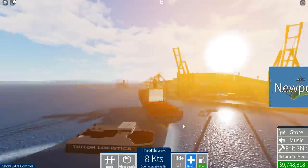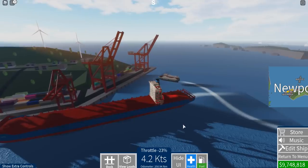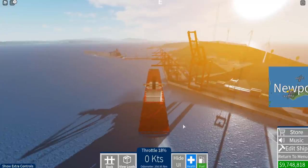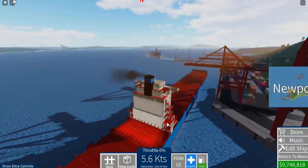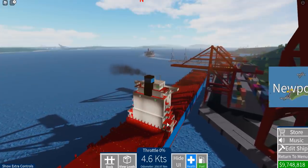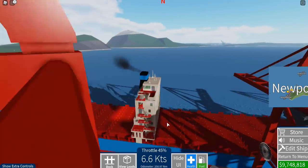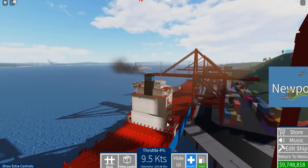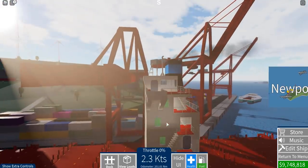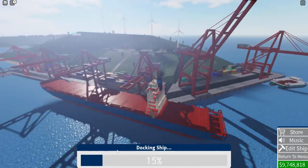I hope that guy doesn't hit us there. We better slow down just a little bit here because we don't want to collide with the cranes. Let's just kind of maneuver ourselves into position here - that should be good. Let's go ahead and use the bow thrusters - that's E on the keyboard - to maneuver into place. Move forward just a little bit until the bridge is just near the crane, and then that should be good. Don't collide - and crunch. There we go, let's go ahead and dock the vessel.